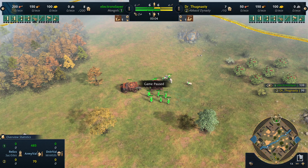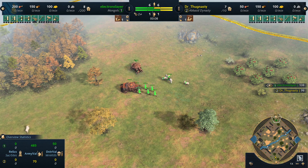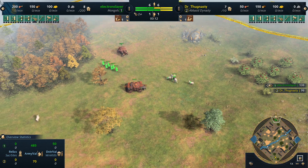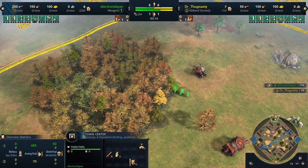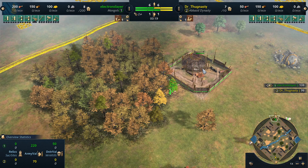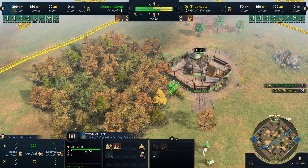Hello once again to another Age of Empires game. It's again Dr. Thaknesty vs. Electron Slayer. Electron Slayer tries Mongols. Dr. Thaknesty plays Abbasid.